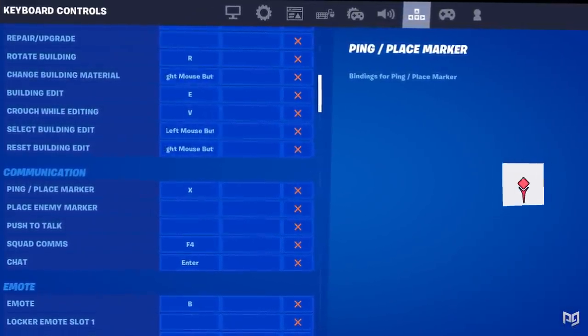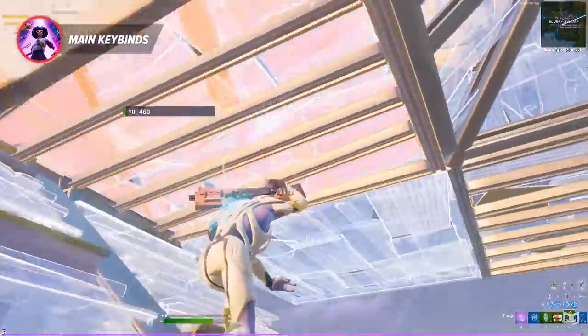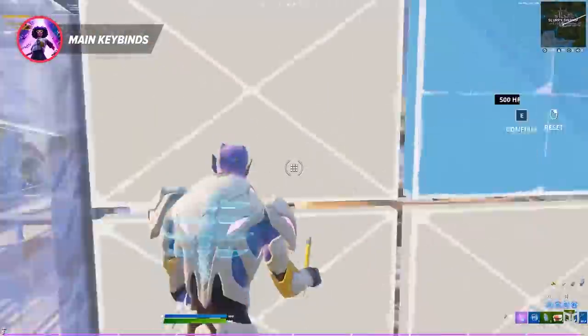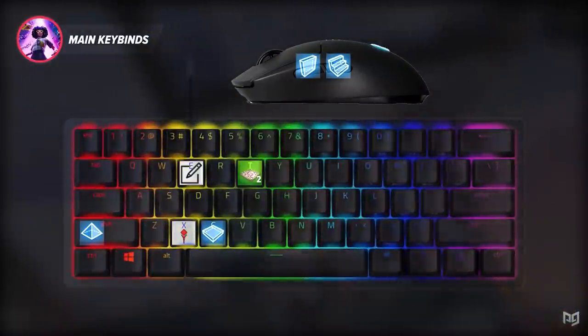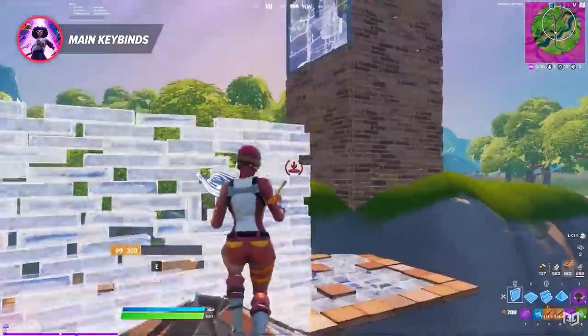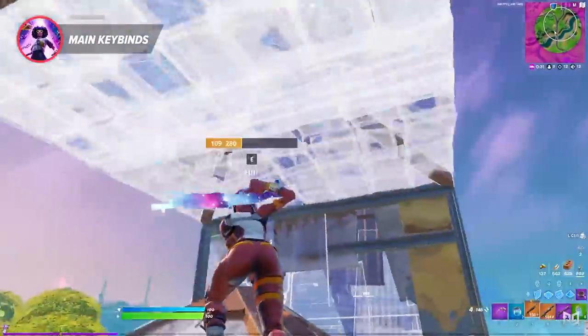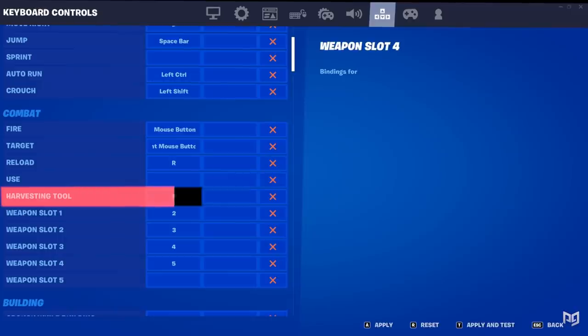Change your ping bind to X, as you still have an extra bind left to use. After just playing for a couple of hours on these binds, you're going to notice a huge difference in how easily you can build, strafe, and edit simultaneously. For an easier way to copy down these settings, just pause the video and copy what's on the screen. Your weapon keybinds don't usually affect you too much, but always try to switch off the number keys. Keeping your pickaxe bound at 1 is fine, and you could use 2, 3, 4, and 5 for your next slots.